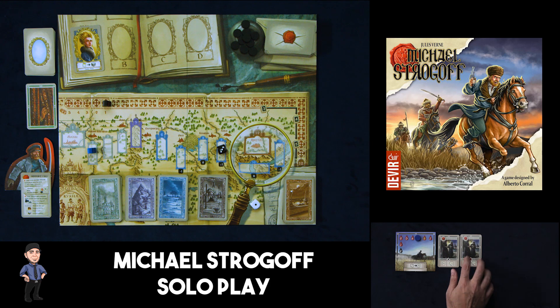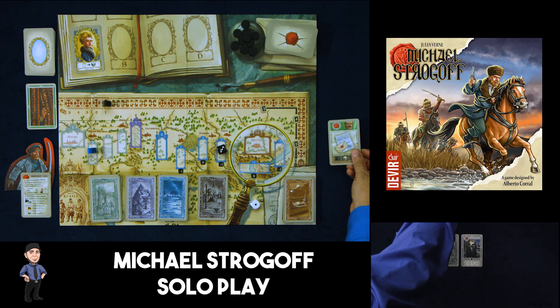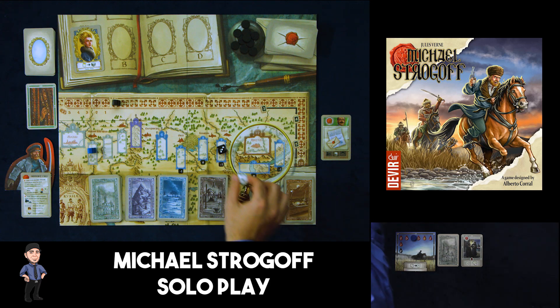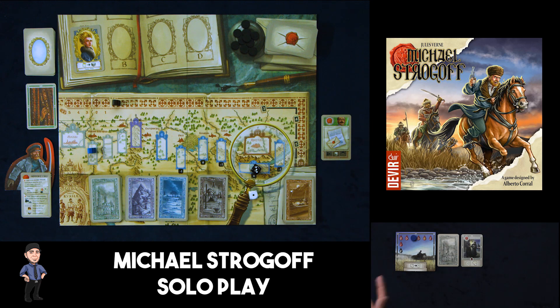This was bad for us to start, because any time we have two matching symbols in a line we immediately bust and suffer consequences. Here we have to flip this card and we'll cover that in a bit, and here we're going to lose a health — that ends my turn. Next up is the traitor: we draw a card for him, he advances by one, we roll the die hoping for a two, we get a one — that doesn't work — and the Tartar army moves to the ten position.